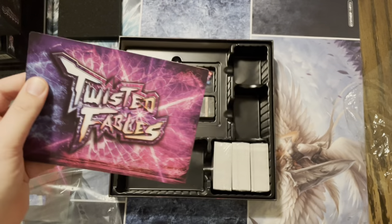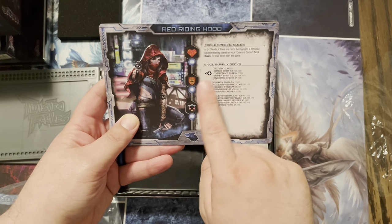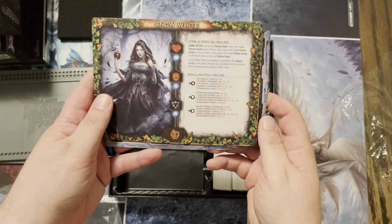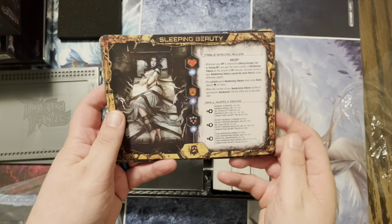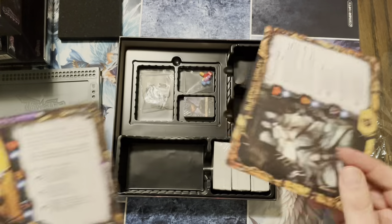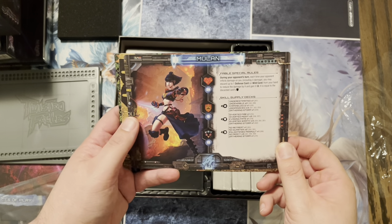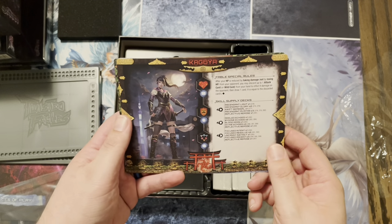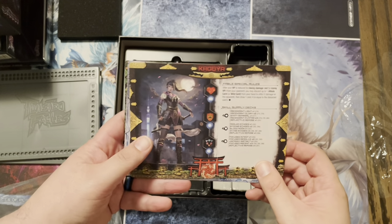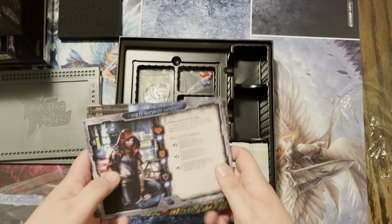All right, there we go. Let's see who we got. We have Red Riding Hood — it gives you starting health, your breaks, and all, because at a certain point you'll get extra bonus cards. We have Red Riding Hood, Snow White, Sleeping Beauty — this is the one that Cindy played, and when she wakes up, boy, does she become a pain to deal with. We have Alice, we have Mulan — hey, I didn't know Mulan was in here! And we have Kaguya. Those are the six starting characters you get in the game.